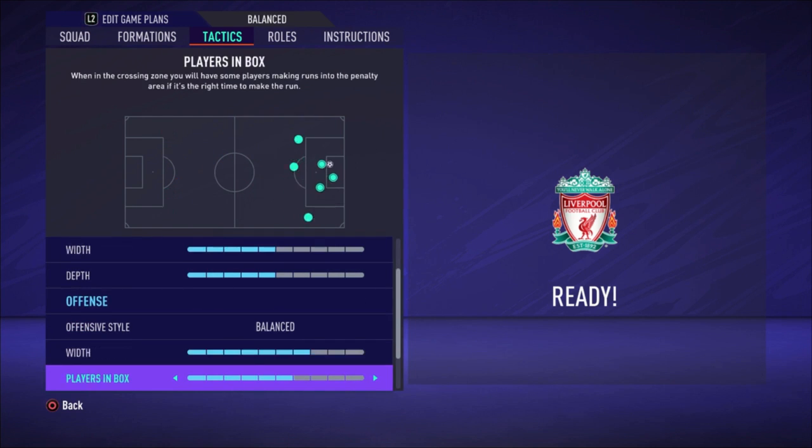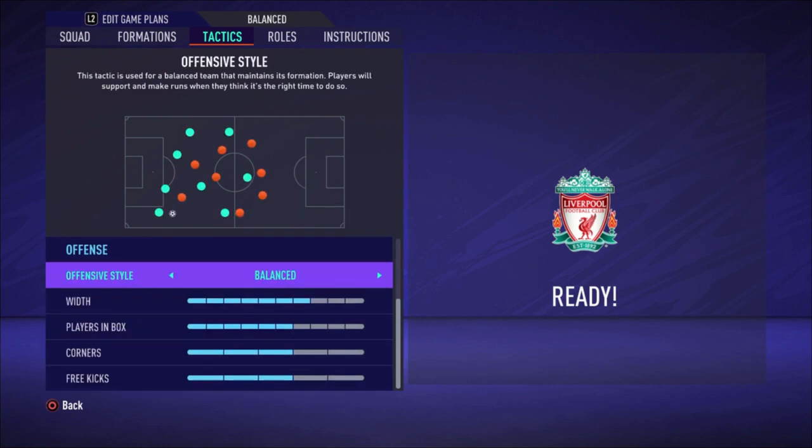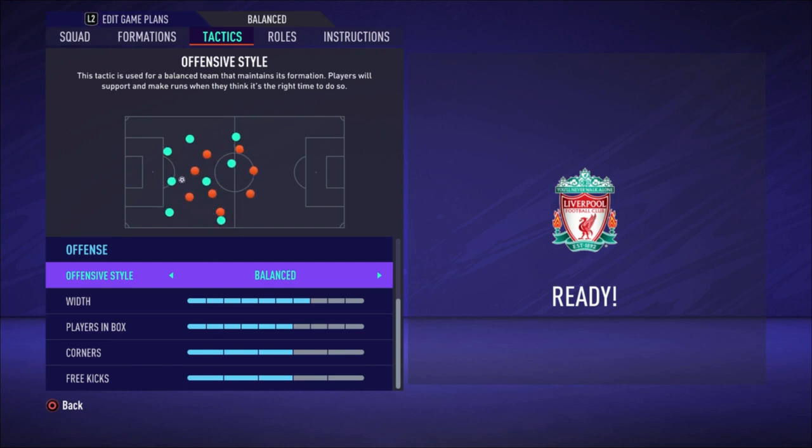For offensive style I choose 'balanced' with a width of seven bars, plays in the box six bars, corners three bars, and free kicks three bars. I choose balanced because it's the best offensive style in this game for me — when you have the ball and there's a counter-attack opportunity the players recognize it and make runs forward so you can play through balls. But when there's no good opportunity they stop running and play more possession football.